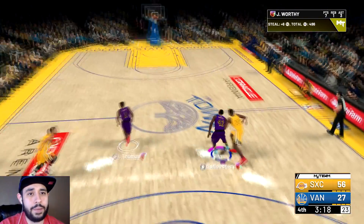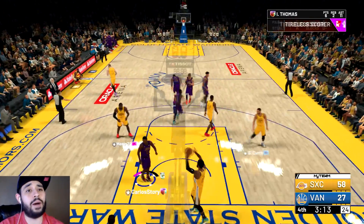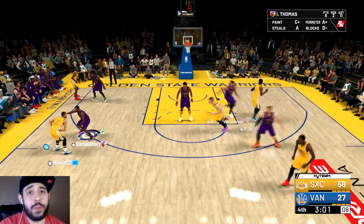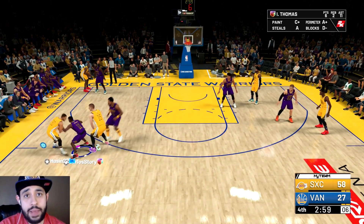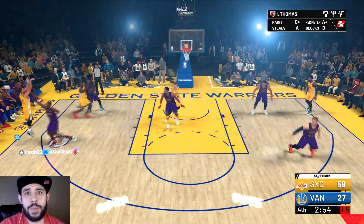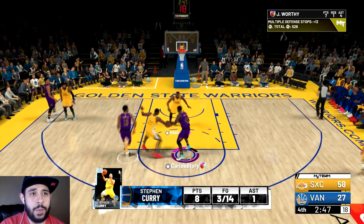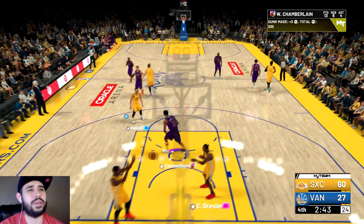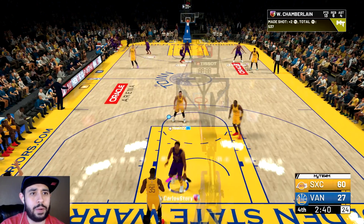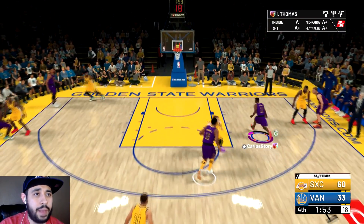Give it to Isaiah — he can drive to the basket. He just wants to go at Curry. I don't get it — he has Magic Johnson off the bench but he's a Warriors fan, that's probably why. Oh I feel bad for Warriors fans — you want to use Curry but he's so small. Wilt wants another lob — he's got 13, 6, and 4. We gotta get Isaiah Thomas two more baskets — we gotta get that double-double with him.